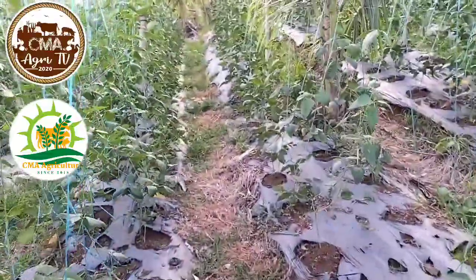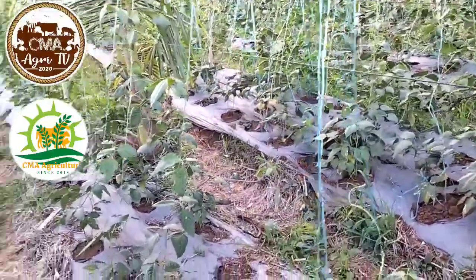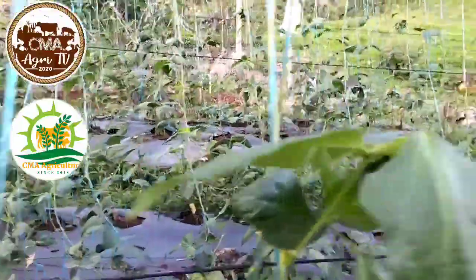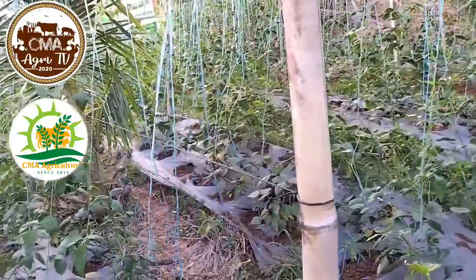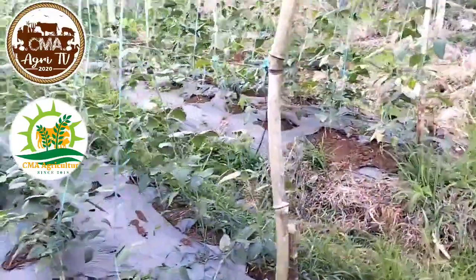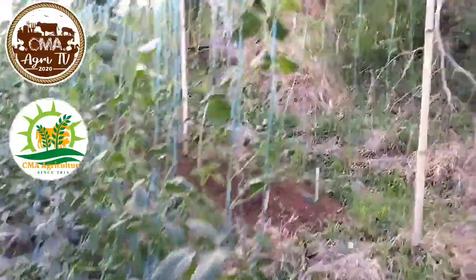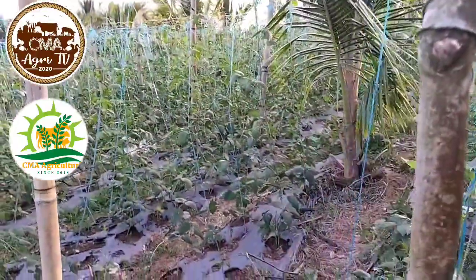As you have seen in our video before, these string beans were just small ones. But now, as you can see, they've grown enough and are already in the flowering stage. What we are going to do is determine which seeds will be best to plant here — the Allied Botanical Corporation Condor Star Premium versus the Makisig. We will see the difference between the two.